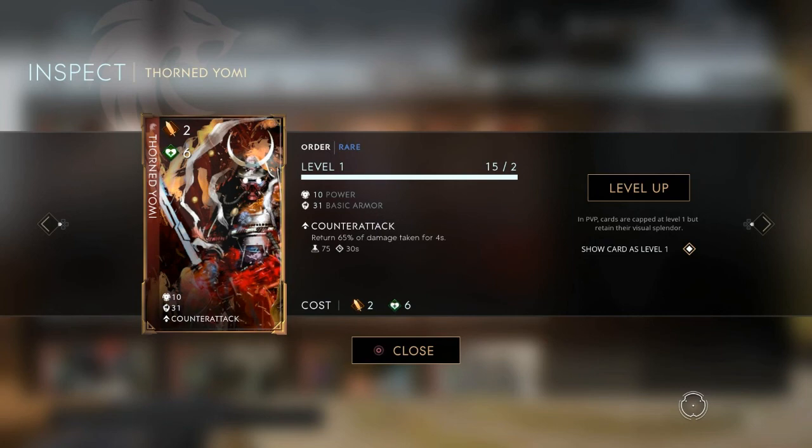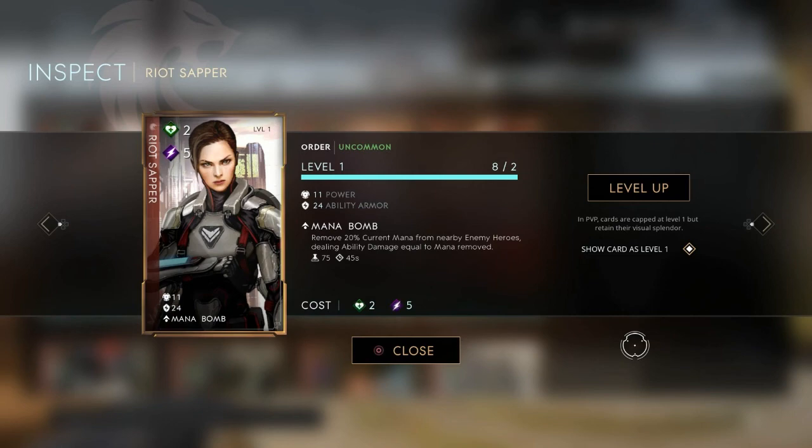Right here we have the Thorn Yami, which is 31 basic armor. We're not even looking at power — 31 basic armor returns 65% of damage taken for four seconds, so any damage taken from anybody is immediately repelled back to them over four seconds. For the second card we have the Riot Sapper: 24 ability armor, it's a mana bomb ability that removes 20% of current mana from all nearby heroes and converts that into ability damage equal to the mana lost. Since Iggy isn't a burster anymore like he was in update 41, this acts as a partial burst card — that's instant damage right there.